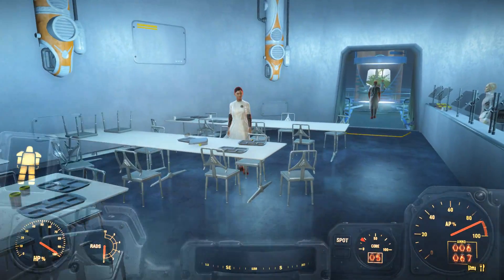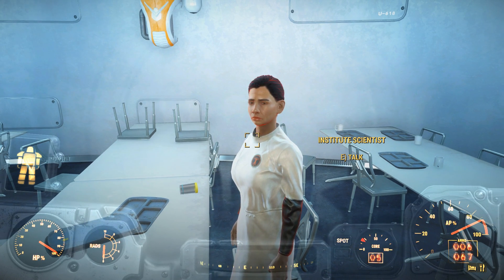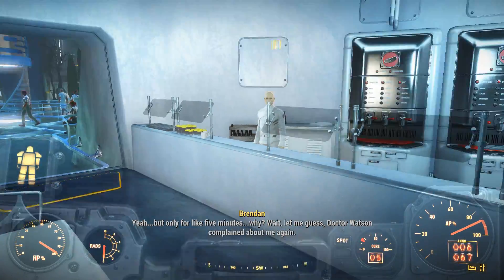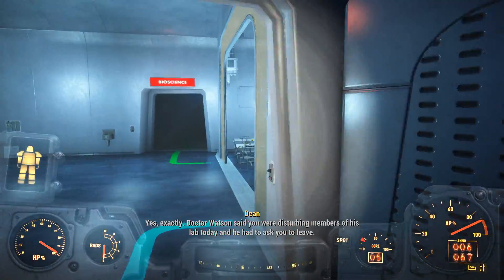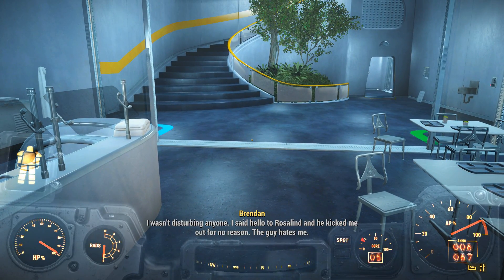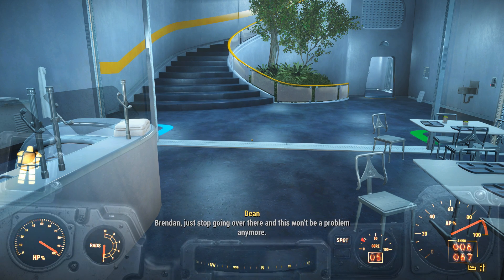I didn't talk to any of these people. Hey, you. Dr. Watson can be a little obsessive when it comes to rules and policies. 'Were you hanging around advanced systems today?' 'Yeah, but only for like five minutes.' 'Dr. Watson complained about me again.' 'Yes — Dr. Watson said you were disturbing members of his lab today and he had to ask you to leave.' 'I wasn't disturbing anyone — I said hello to Rosalind and he kicked me out for no reason. The guy hates me.' 'He doesn't hate you, he just hates that you distract people while they have important work to do. Brandon, just stop going over there and this won't be a problem anymore.' 'I'm not making any promises.'